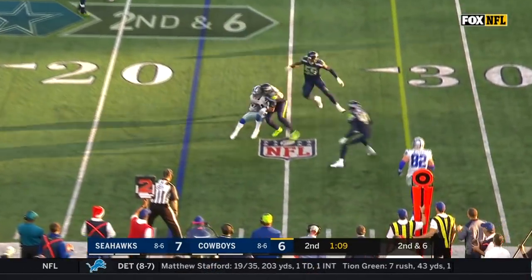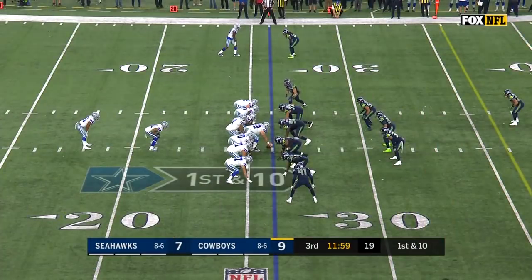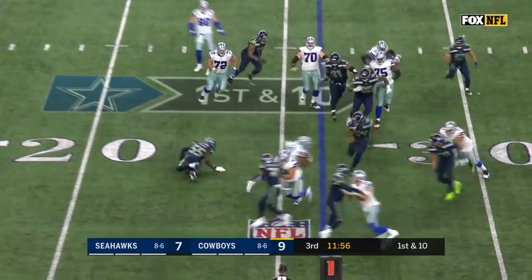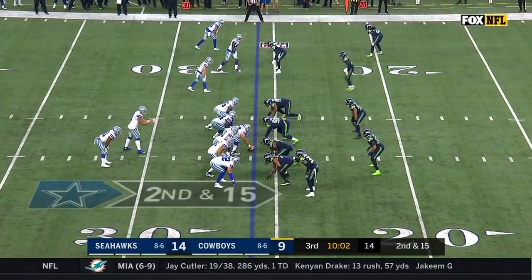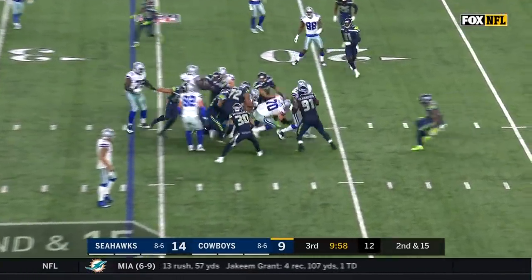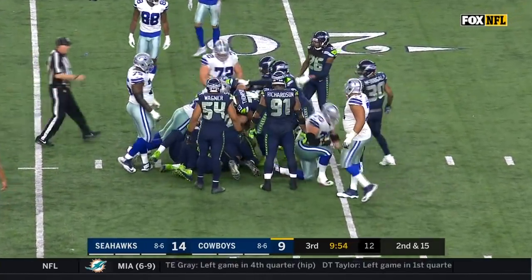Here's Elliott, makes the catch. K.J. Wright on the stop. Zeke Elliott — when he's going good and this offensive line is rolling, they will wear down the opposition in the second half. Broke one tackle and picked up three. Tough once the Cowboys have gotten down to this part of the field. Elliott carries, waits, drives to the 21. Third down coming up.